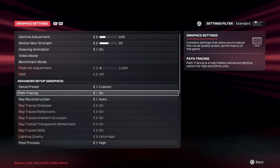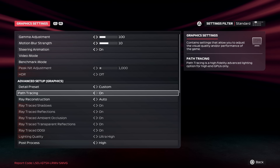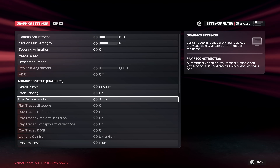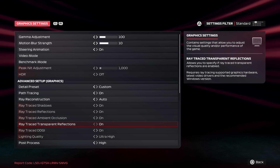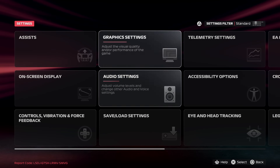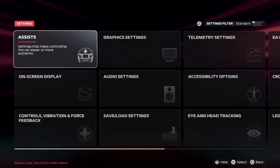Path tracing is on, and it actually says path tracing is a high-fidelity advanced lighting option for high-end GPUs only — so don't get mad if you're unable to use it. All the individual ray tracing options are grayed out because path tracing governs every single one of them. Ray trace reconstruction is set to auto — the only options are off or auto. Everything else is ultra high or highest, and Nvidia Reflex is on as well. Also worth mentioning: the game has an audio quality option. I've put it to ultra high, so don't skimp on that either.